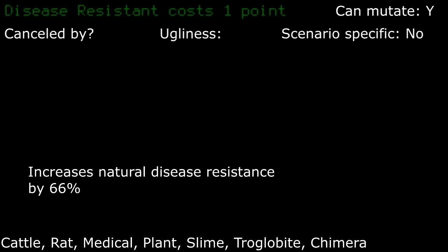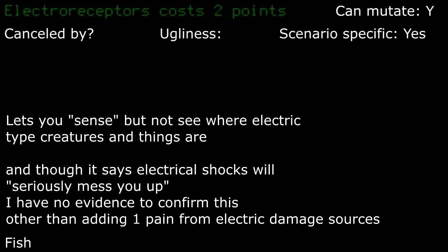Disease resistant: unless you plan to be drinking out of random puddles of water or don't want to deal with the random cold or flu, then I'd pass this up. It's just not entirely worth it unless you plan on further mutating it into disease immune or take poison resistant in case you digest some nasty gunk. Electro-receptors: this really only lets you sense where robot-type monsters are in the dark, as shocker zombies will typically be lit up in the dark anyways. So it can be useful in labs, or spotting random riot control platforms in the dark.